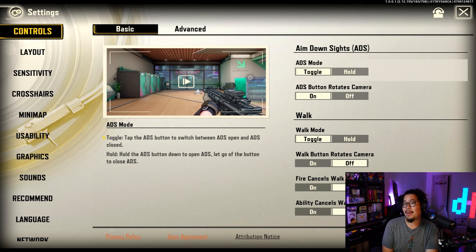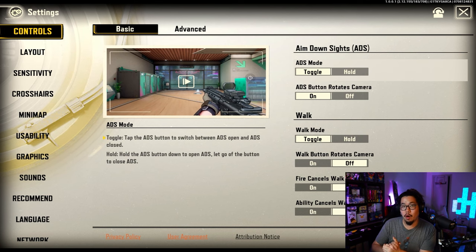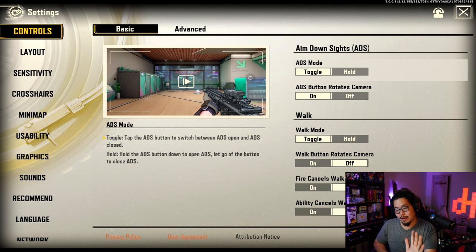I am currently playing on a Tab S9, but if you're playing on phones, some of these might be more important for you. The main thing is ADS mode — toggle or hold. I use one button to aim, so I hit toggle. But if you like to use thumbs, I would recommend doing hold so you can ADS with your thumbs and shoot with the other fingers.